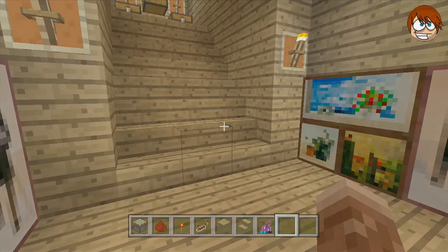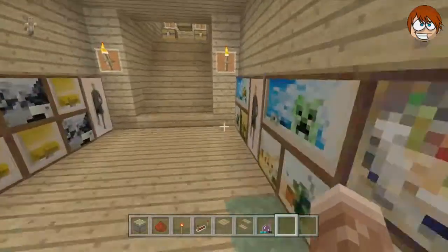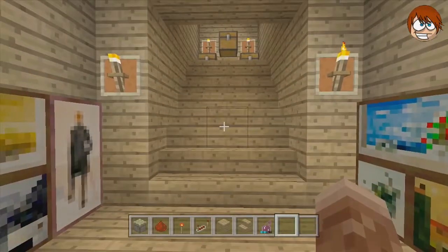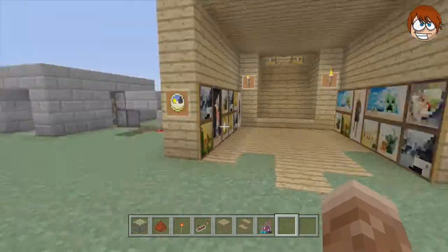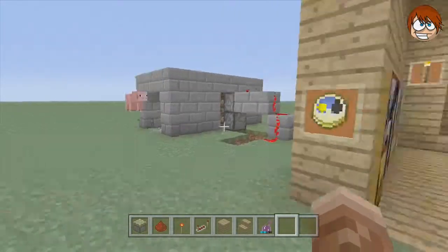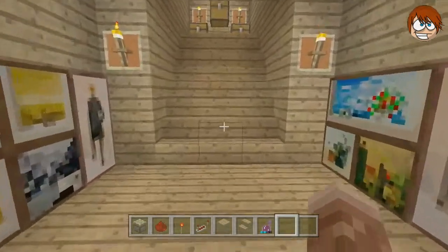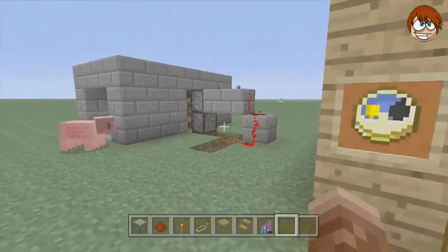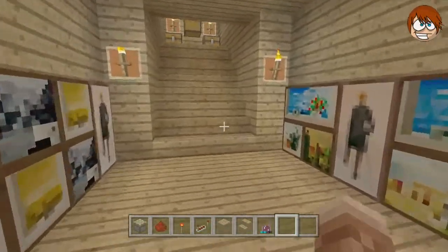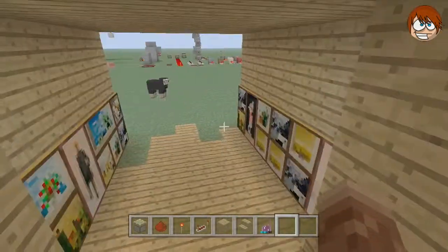Hey everyone, what is up — it's the Xbox Hobo. Today I'm going to be bringing you another installment of the Guide to Redstone series. I'm going to be doing it at three levels: easy, medium, and hard. On each level I'll be doing a hidden chest, a piston door, and a trap — three things on easy, three on medium, three on hard.